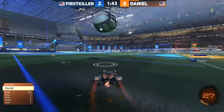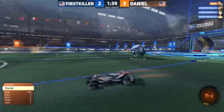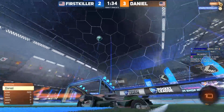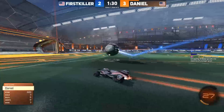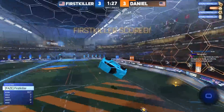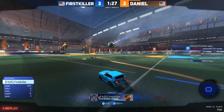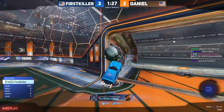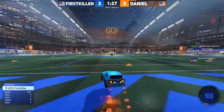First killer down one with a minute forty left to go. Daniel just lobbing shots at first killer's net — almost let first killer in, in fact he did. Thought he was probably playing safe, but first killer finds a way to escape and get a goal. Daniel was able to get the save and that was ultimately bouncing out, but first killer is around to finish it off.